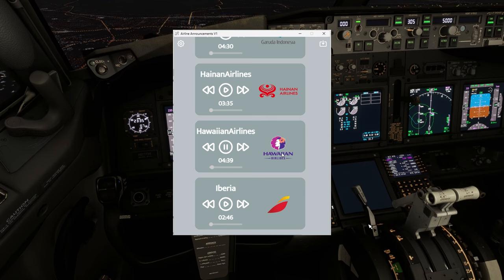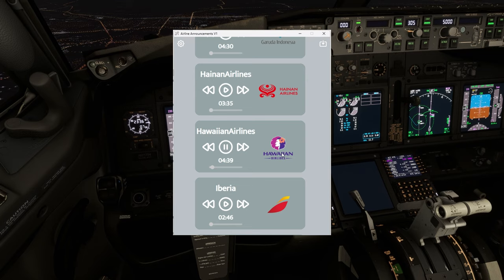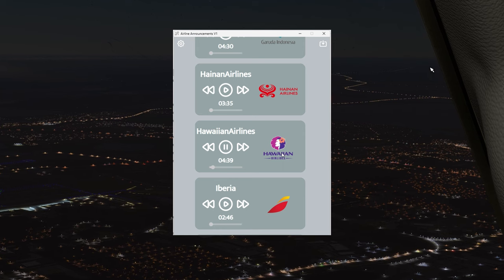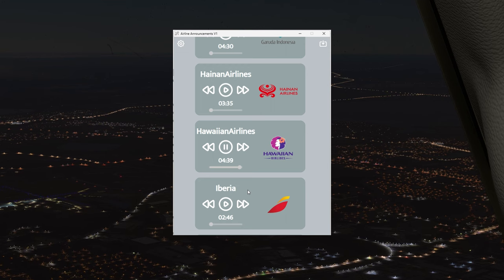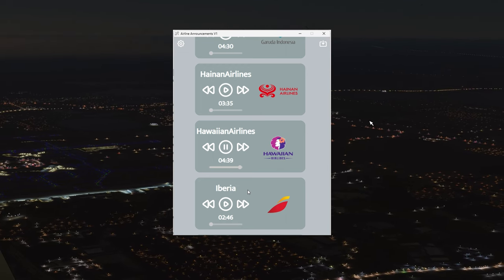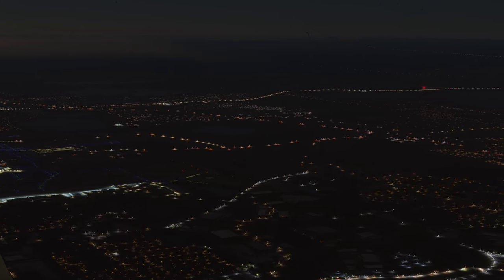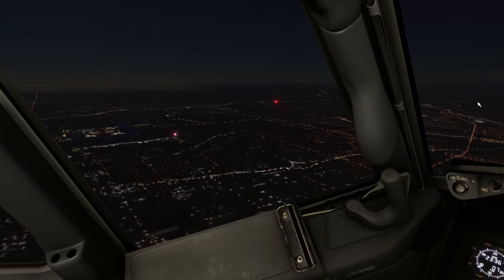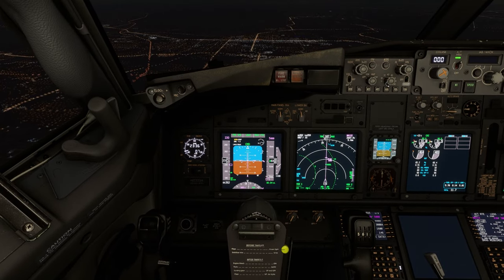The demonstration features a Hawaiian Airlines-style welcome announcement. You can see how in the very end, the app ends up closing by itself. This is very useful as you can focus on your flying rather than something running as a background task.